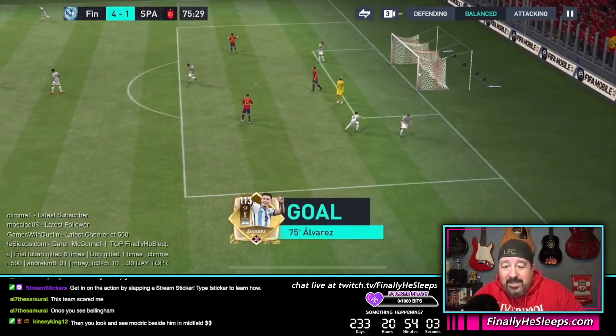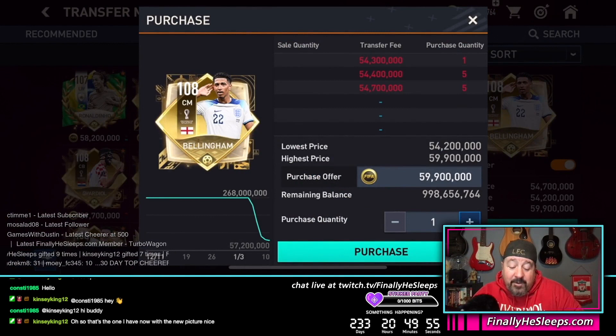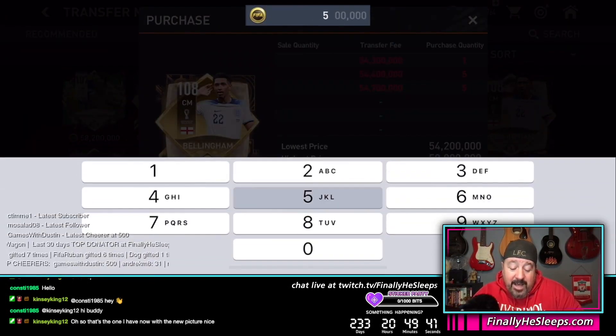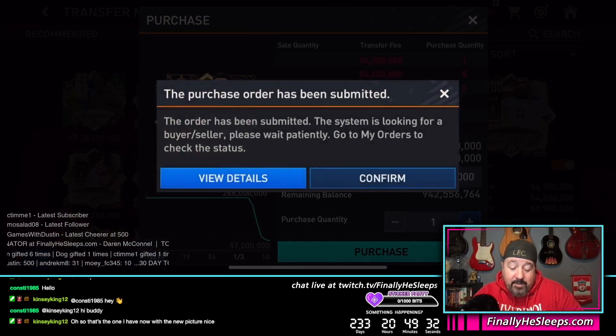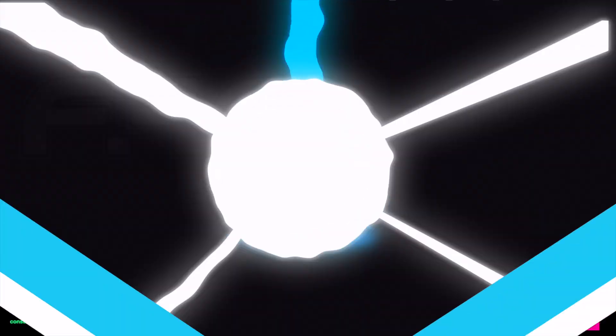The entire Argentina team looks fantastic. Look at the values on Bellingham — he's come way down. There are a lot of purchase orders, no sales orders. I'm willing to pay 55 mil — actually let's put in 58 mil and see if we can pick up a Bellingham to swap into the middle. I'm that happy with the card that I'll buy one myself just to keep it in there.